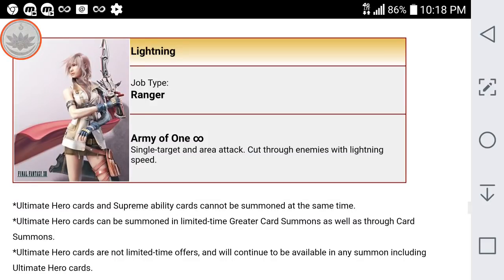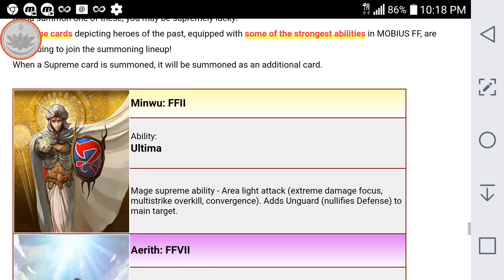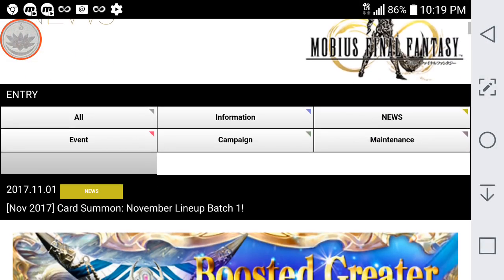Lightning is still available — it should be permanent in the ultimate hero slot. Supreme cards are the same batch as before. We still have that ad there. That's pretty much it for Batch 1.